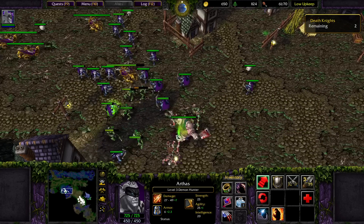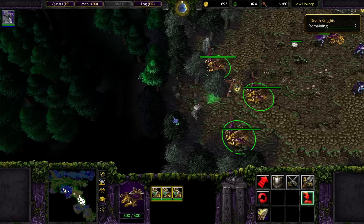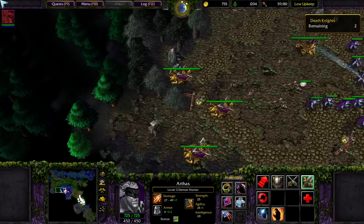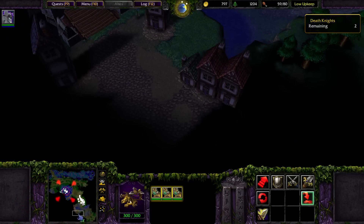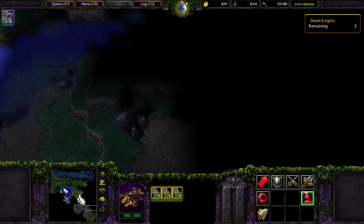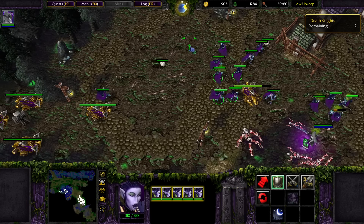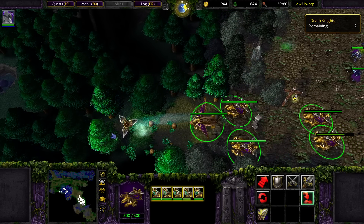Am I correct also in thinking that Moonwells heal significantly more health than they do mana? So I think generally you want to prioritize healing your normal units over your hero, or units with mana. What else is on this map? We can come down here, go around to the little town. There's the weird Tichondrius behind those trees that we can't break. Normally you can make spirit towers on this map, so at least you could have some defense at home while you did all your creeping, but I guess that's not an option here.